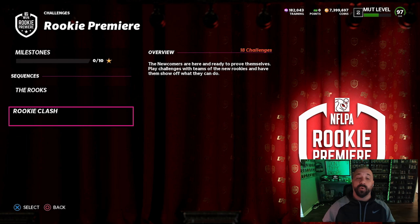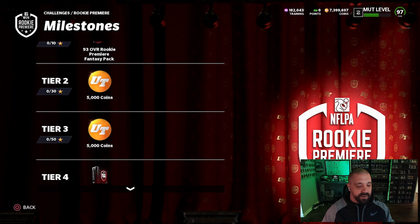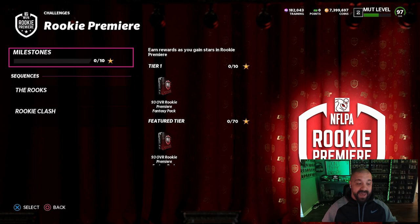There are Rookie Premier tokens, and you can earn up to 15 of them. One of those 15 is earned by completing every single solo — you don't have to max out the stars but you do have to complete all 50. As for milestone rewards, tiers 1, 4, 7, 10, and 13 are going to give you 93-overall Rookie Premier cards, which help you build out the 99-overall sets.